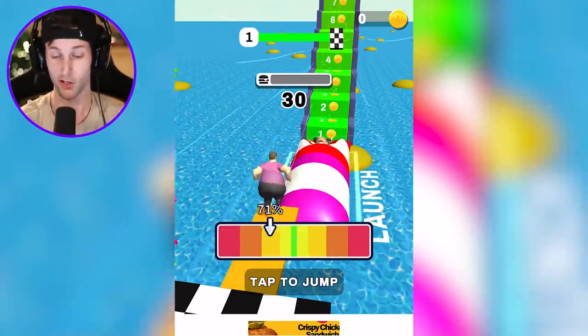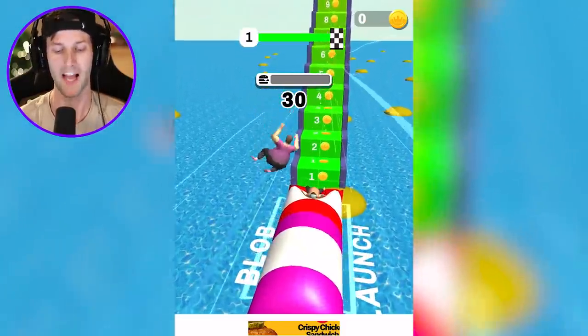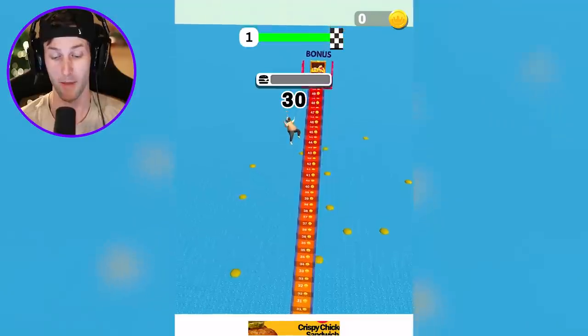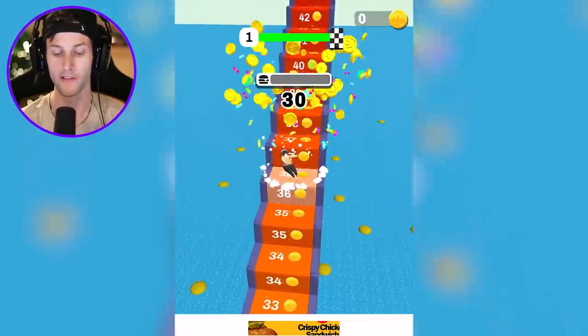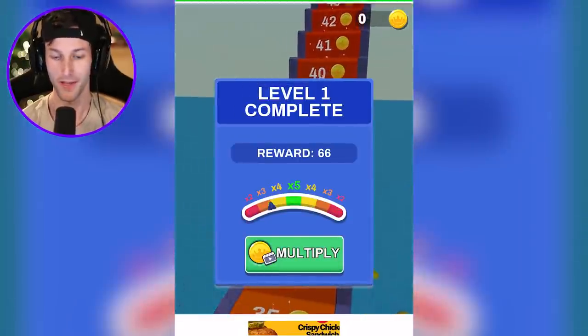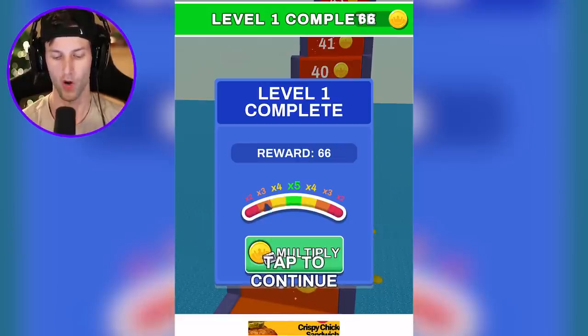Now we're about to jump on this blob thing. Tap the jump. I just launched that man all the way up! Give me the coins — 36 coins, that's all we get? Are you kidding me? That was level one. Reward 66 coins, level one complete. Oh, a multiplier here!